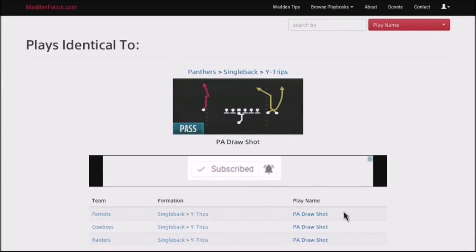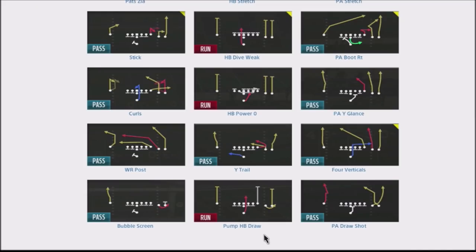This is a formation that I really like to run online when playing against opponents, whether it's draft champions or regs, because I like one of the plays in it. This is the single back wide trips. The two-play mini scheme is building off one of my favorite runs in the game, and that run is going to be the halfback draw — the pump halfback draw.